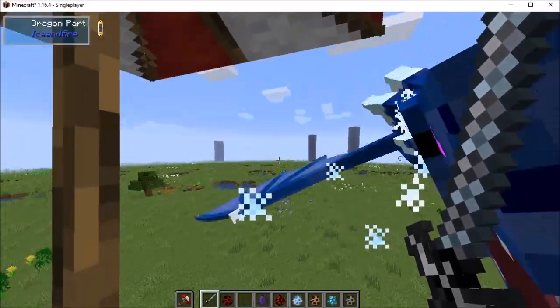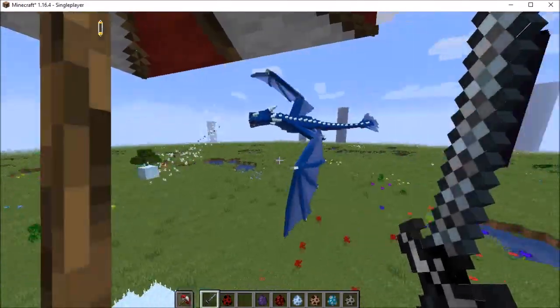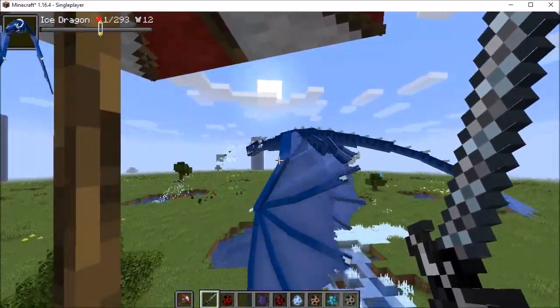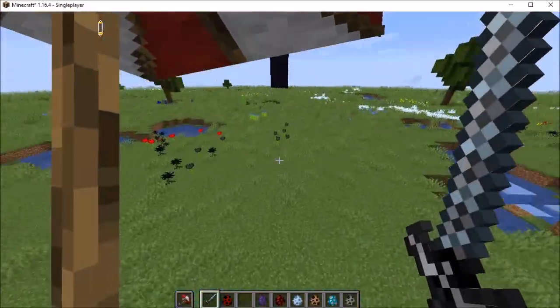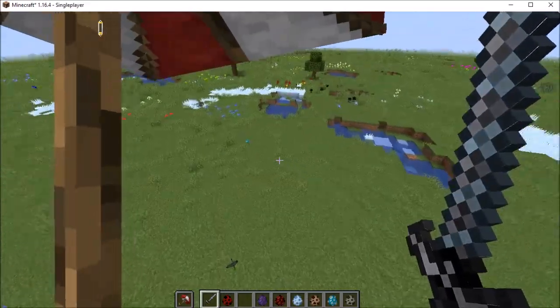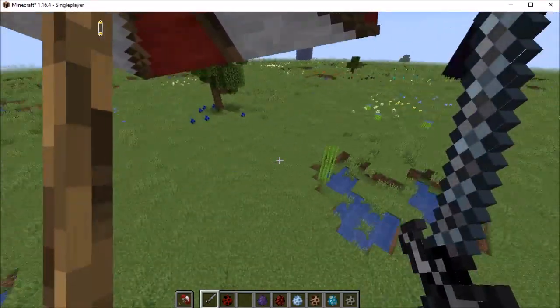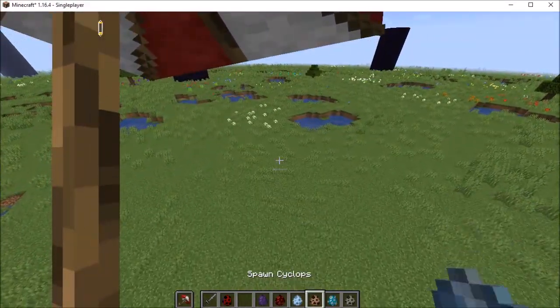I'm going to take the dragon down. Shot right past him. Here we go — got that one down. The dragon battle is putting so much destruction in this area. It's a good thing I'm not going to use this for my actual playthrough.